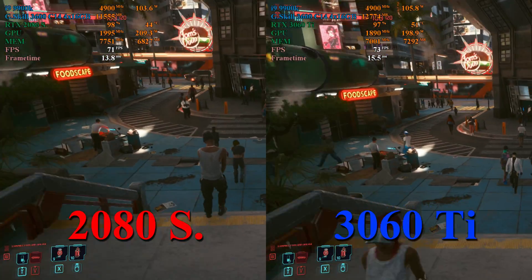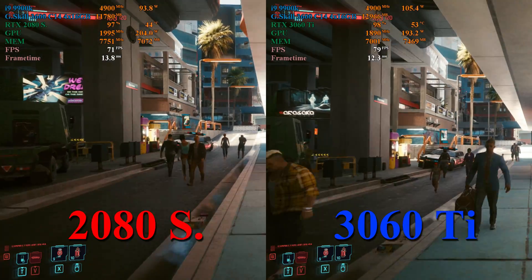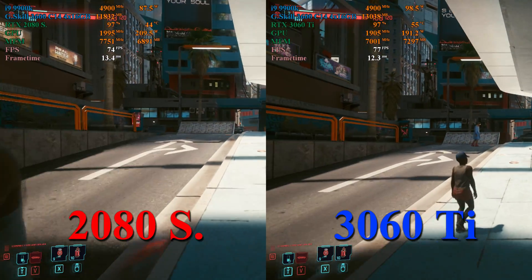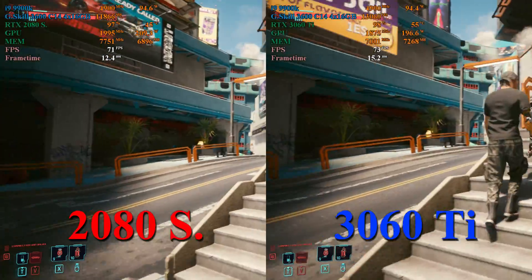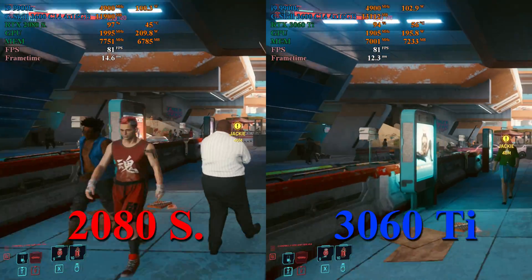Cyberpunk 2077 is another title that swings in favor of the 3060 Ti. The 3060 Ti holds about a 1 to 3 FPS lead over the 2080 Super — so nothing major, but a difference nonetheless. This time the 2080 Super is only using about an extra 10 to 15 watts over the 3060 Ti, but we see the 3060 Ti using an extra gigabyte of system RAM and about an extra half gigabyte of GPU memory.